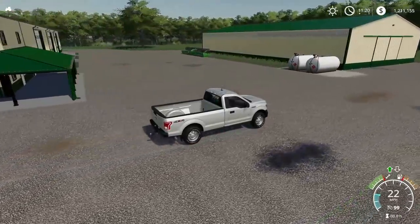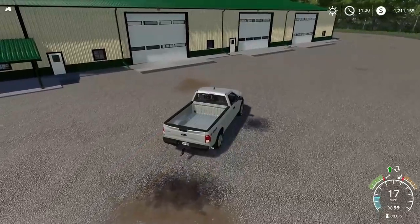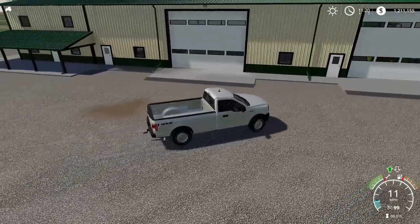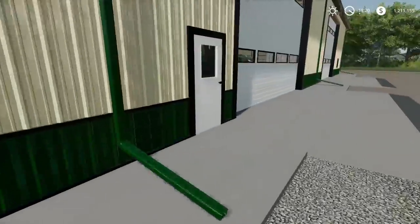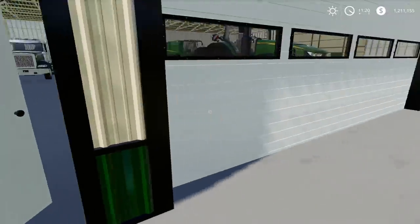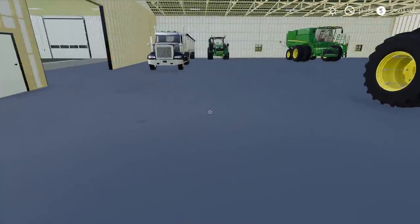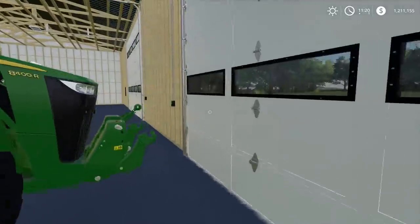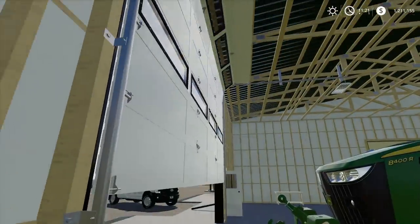You've got a pretty good-sized area here with what I believe are custom sheds — sheds that I don't recognize from anywhere else. Let's pull up and check them out. The doors do open, but you cannot lift them from the outside. You do have to enter into the building, and it looks like there are buttons inside that you can press to open the garage doors.